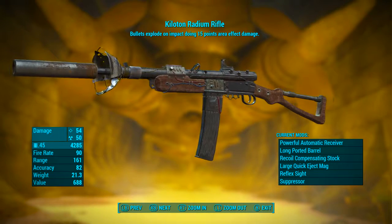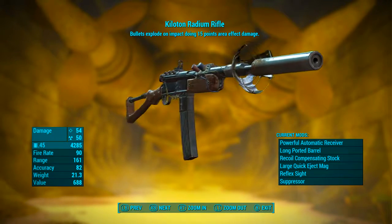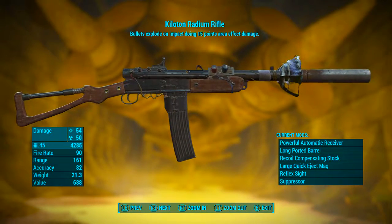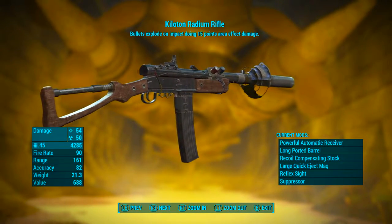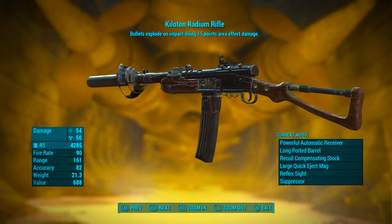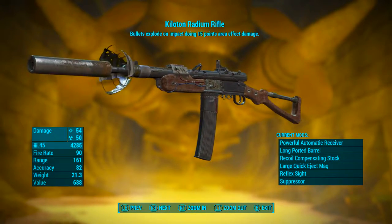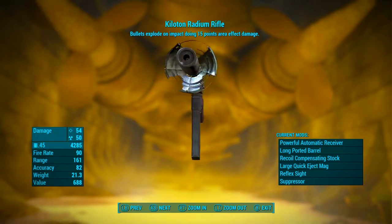So now let's look at the stats. The base ballistic damage is 54 and it also has a base radiation damage of 50 — that's pretty big. It uses .45 ammunition, has a fire rate of 90, a range of 161, accuracy of 82, weighs 21.3 pounds, and its value is 688 caps.